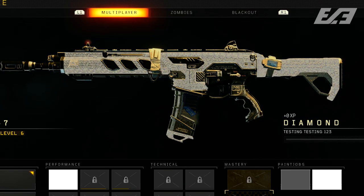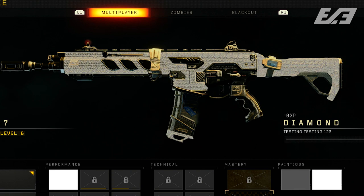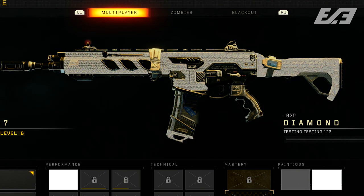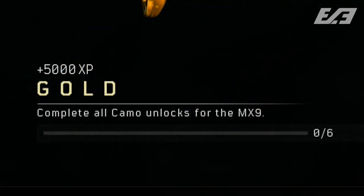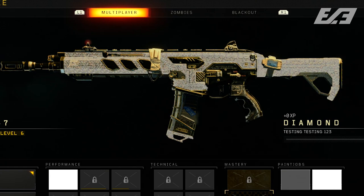Diamond admittedly didn't change all that much. Along with a handful of weapons in the game, the canvas of the weaponry was changed, so it may cover more or less of the weapon than it does now, but other than that it was pretty straightforward. One fun fact: the camo requirements here were placeholders as well. Unlike gold, where it said to complete all the camo challenges for the weapon, diamond and the subsequent dark matter level of camo just said for their requirements: 'testing testing one two three.' I don't imagine the overall vision for diamond would have been different, but kind of funny nonetheless.